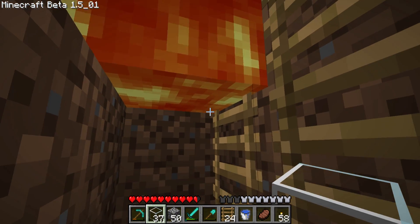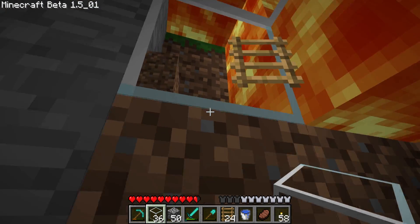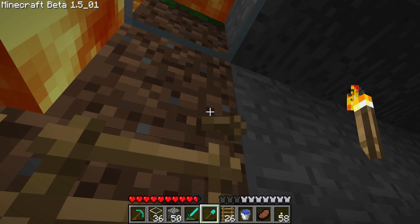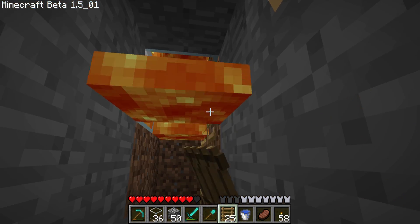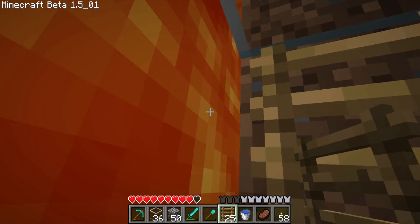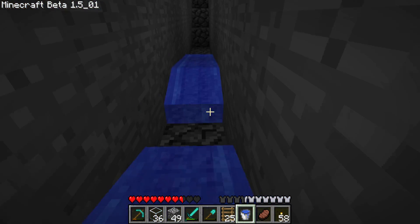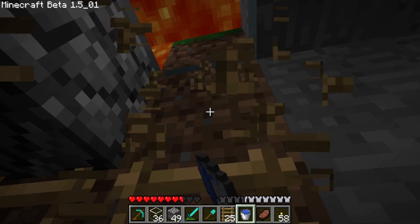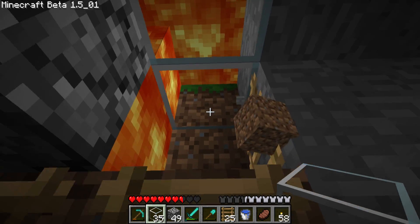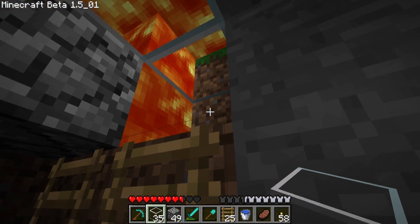I'm going to change that to glass. We need to do the same thing here. We need to get rid of that block first. Change this to a ladder now and then turn that to glass. Slowly but surely we can do it. I don't know how far down the floor of this thing goes, but I want it to be kind of like that - we're just starting to get into the lava river lake.